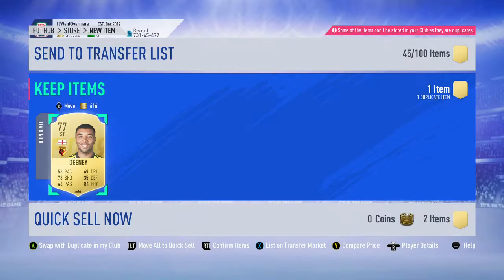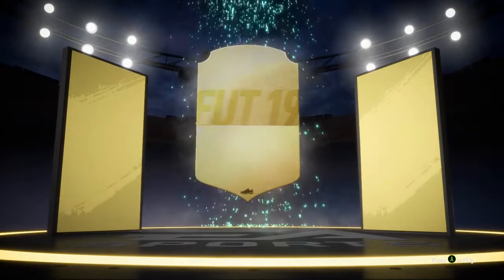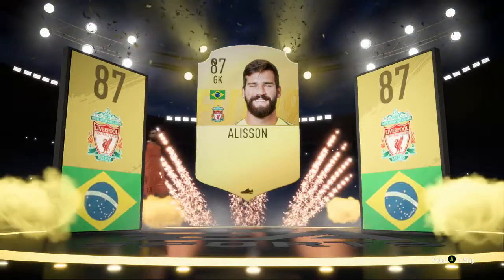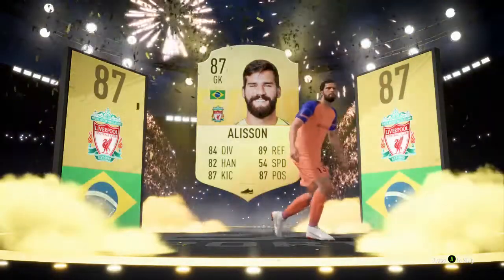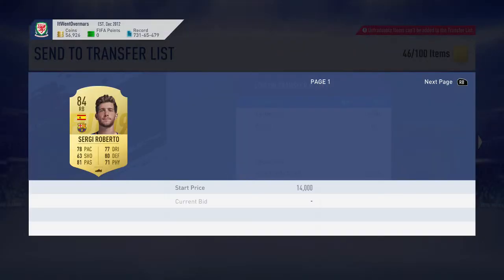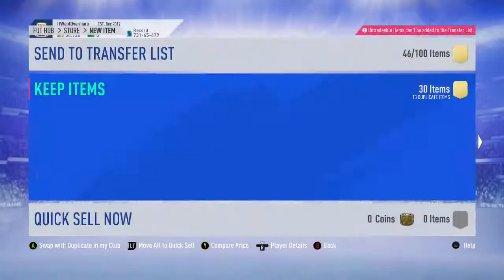Eight duplicates, got Hazard in there too - we can swap these and send others to the trade pile. Marquee matchups - I have no clue what they're going to be because there are international friendlies coming up, so they might skip to the next Euro qualifiers. Walkout - come on! Yes - walkout! Both walkouts! Be a blue... no blue again. Neymar? Messi? Come on... Allison! 87 Allison. 89 and an 87 - I needed to bulk up my club so I'm happy.